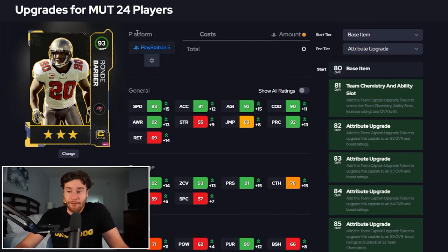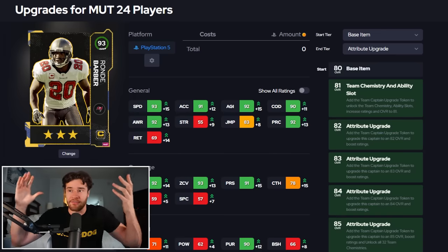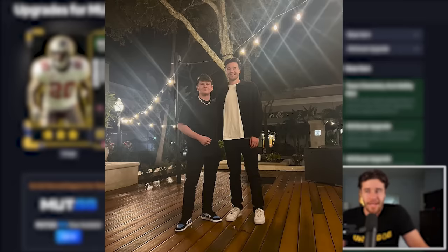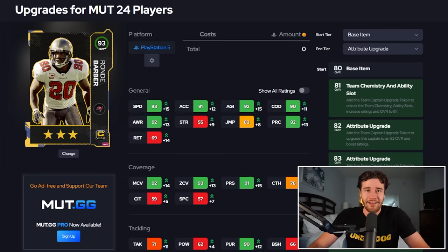Moving on, we got Rondé Barber, who's definitely an interesting player. Rondé Barber: 93 speed, 91 acceleration, 92 man coverage, and 93 zone. 90 pluses on both zone and man coverage - awesome. Speed is very nice at 93. This card's decent. The only thing is, this man is 5'11". As you can see on the screen, this is what Rondé Barber is going to look like next to Calvin Johnson, which is not ideal if he lines up across from him. But depending on how much you value height in Madden 24, that's going to be the deciding factor on Rondé Barber. This is a card that I would consider more than I did a month ago, because the stats are undeniably really good.